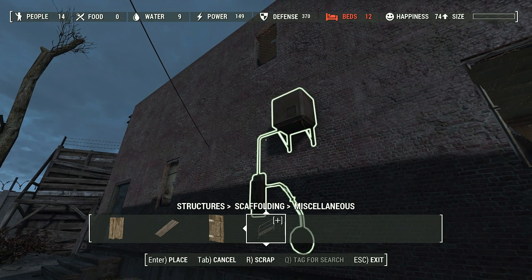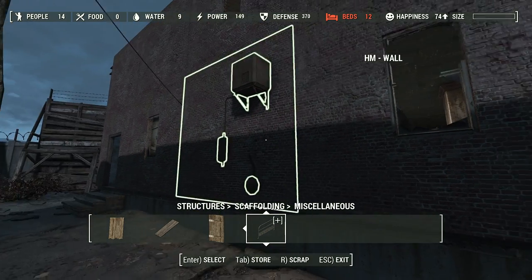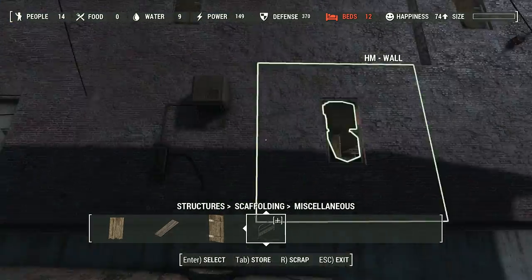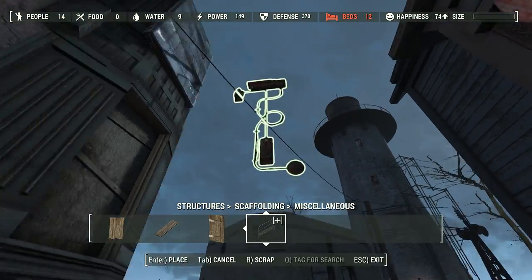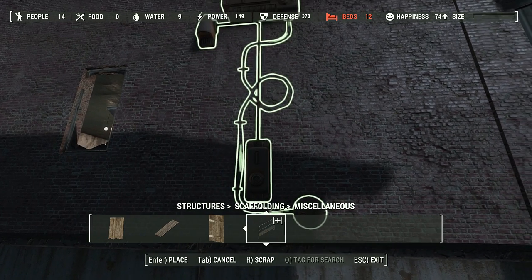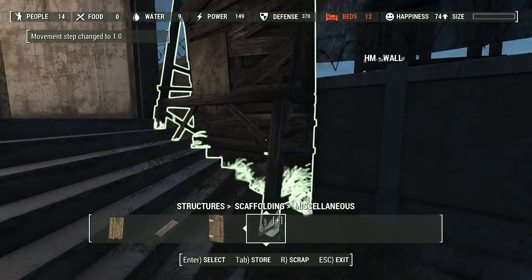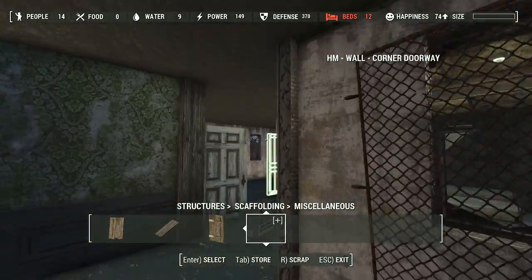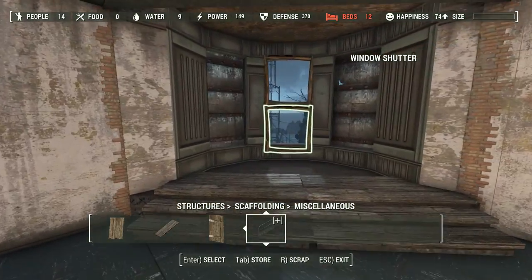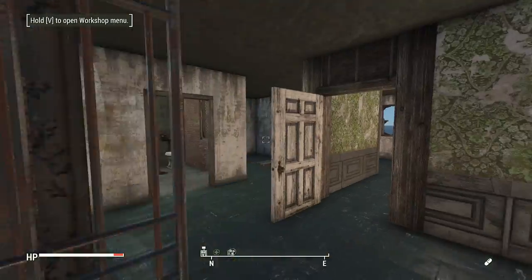I'll get some greebles for the outside of the building to make it look much more convincing. This one over here — I won't bother with these on the flip side because you won't see it nearly as often. I'm seeing a slight clipping of this wall through the outside, so I'll shift it a smidgen — to use the technical term — to the left, and that should fix it. Let's definitely save here — haven't saved in a while.